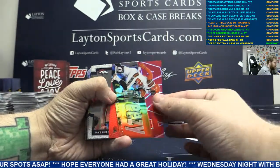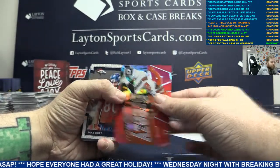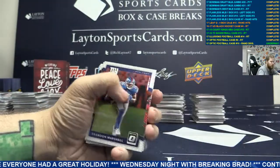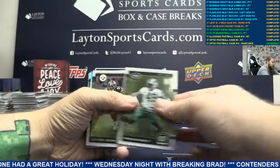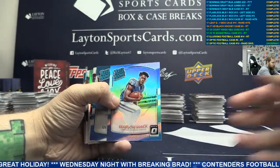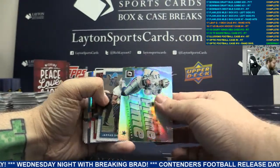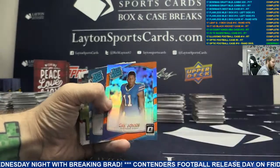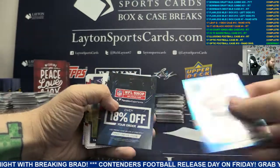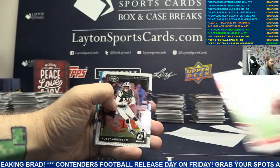All right, we got a red Jabril Peppers. Light Blue Richard Sherman. Rookie card Jordan Leggett. Silver Marlon Mack. Silver primetime Deion Sanders. Orange Zay Jones - yeah it's $1.99. Base, blank. Rookie card Buda Baker right there.